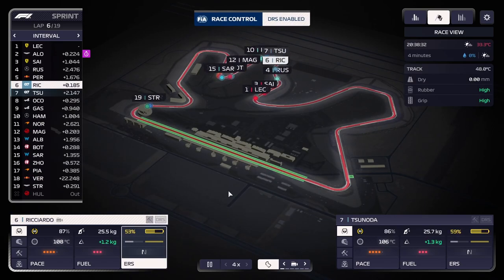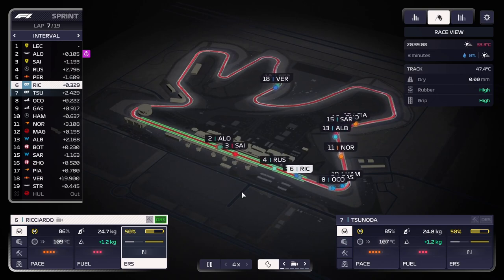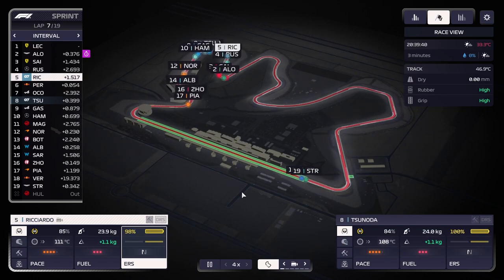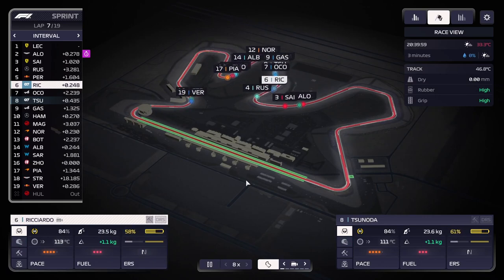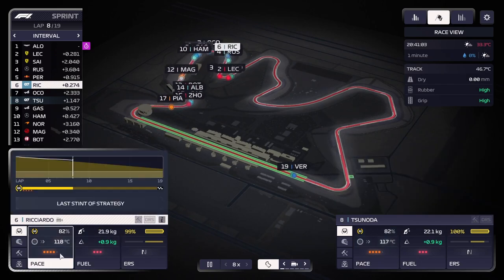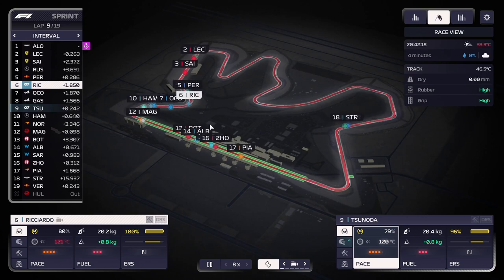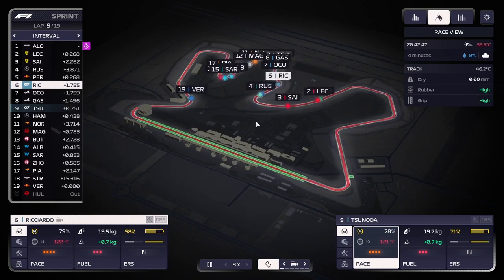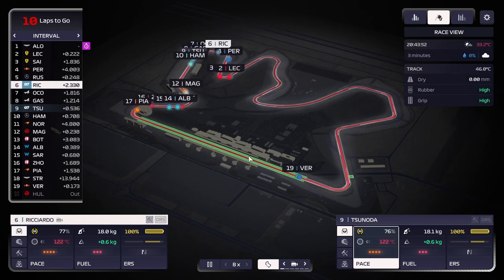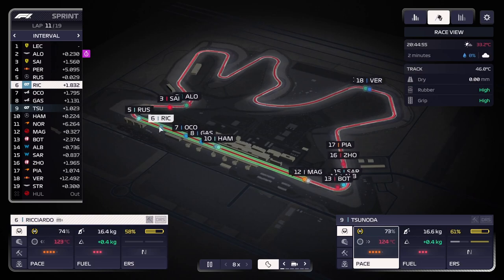Under the safety car and virtual safety cars you can just leave the settings as they are - your drivers will usually handle them well. I'd advise putting on ERS battle assist - your drivers will choose themselves when to use energy to defend and attack, and will even recharge the battery when they feel they can. It's worth toggling on to save some heartache. We're on lap 7, getting closer. Sprint strategy is literally just about how well you can manage one set of tires.